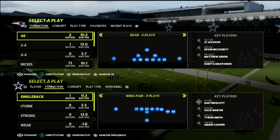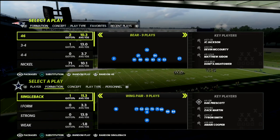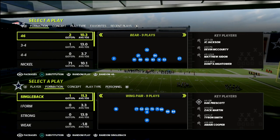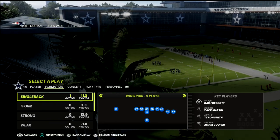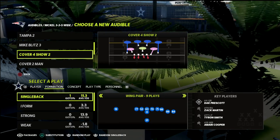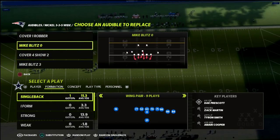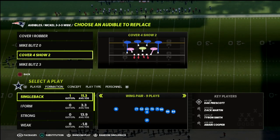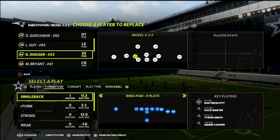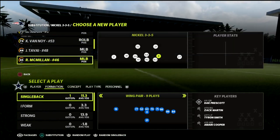In this video I'm going to show you how to stop the run in Madden 22. I got a lot of requests for a run defense video with the latest patch since a lot of people are running the ball more. We're going to leverage the power of the Cover One Robber, talk about Mike Blitz 3 and maybe Mike Blitz 0, and come out in the 3-3-5 Normal and audible down into the 3-3-5 Wide. This is out of the 46 playbook.